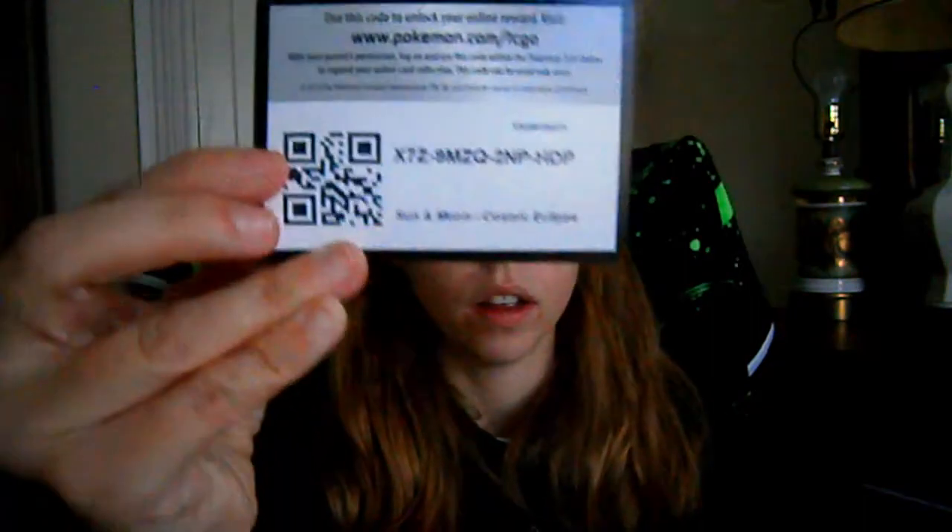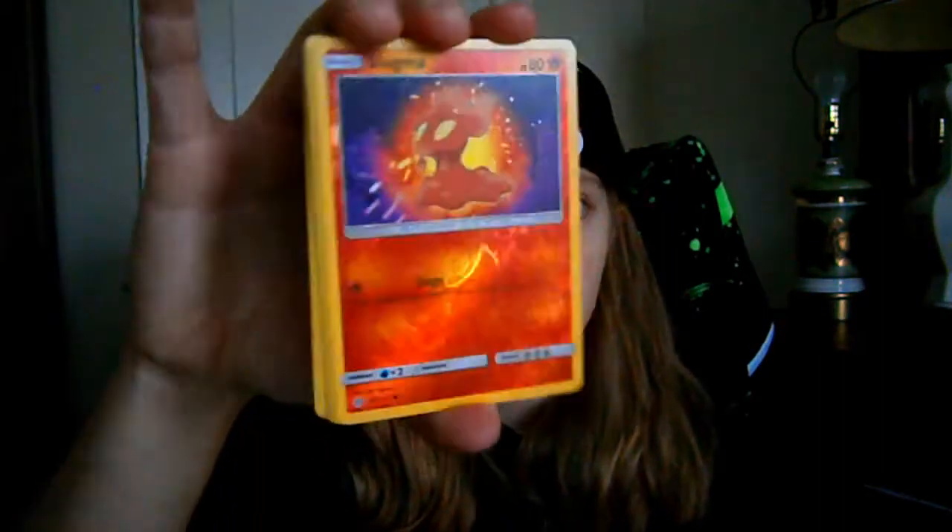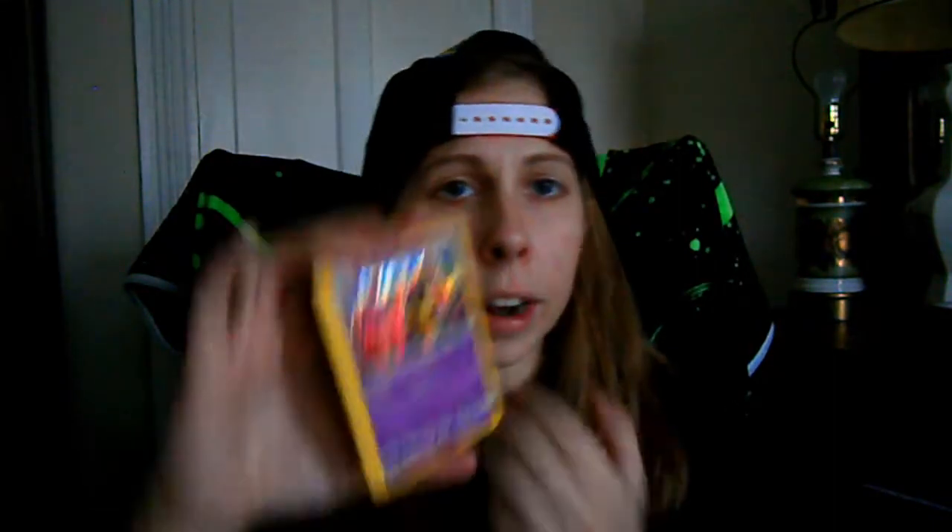Cosmic Eclipse — that came open very easily. Finally a white code card, good luck to whoever grabbed it. Psychic Energy, Cricketune with a novel of a card, Kirlia, Bisharp, Serperior, Pawniard, Togekiss, Trapinch, Flabébé, Tangela, Reverse Holo Slugma, and — ooh — Holographic Dusknoir for the Rare. Finally, points on the board! Stick that up there.